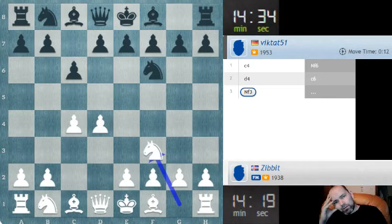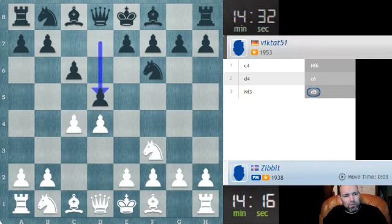d5 is the logical move here, and that's the very solid Slav defense. I haven't played mainline openings for white in d4 for quite some time, so I'm wondering what I should play here. Queen c2 is sort of the lazy move I guess, but I'm thinking about going for something to avoid theory, but then I changed my mind - let's just see what happens.